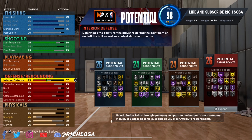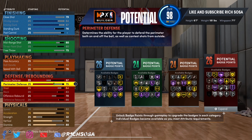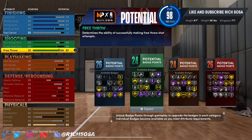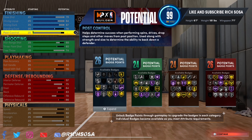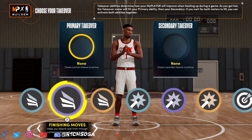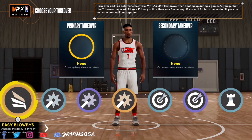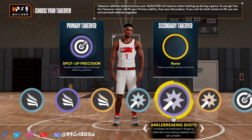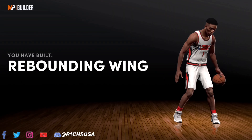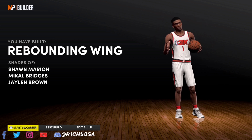For the physicals: max out speed, go with 78 acceleration, 70 vertical, and an 80 stamina. This is pretty much what the build is going to be looking like. If you feel like adjusting any numbers, just make sure you're not changing the build name. With the setup including extra badges from each season plus the plus-four from the college championship or rebirth, the takeovers we get are: slashing, shot creating, sharpshooting, and playmaking. I'm going with sharpshooting paired with the shot-creating takeover to break ankles. We have made the Rebounding Wing build — really liking the comparison to Jaylen Brown.